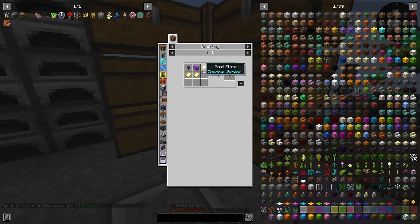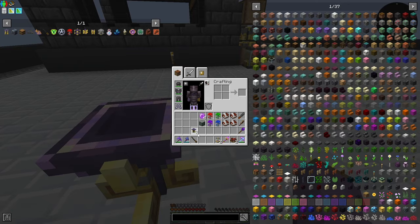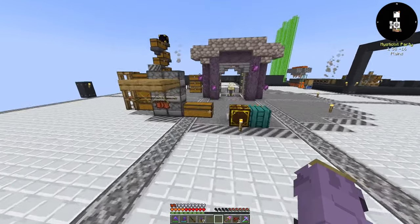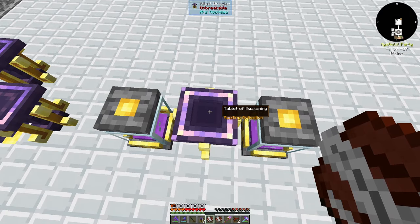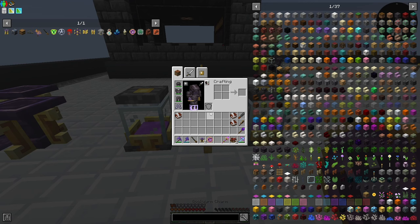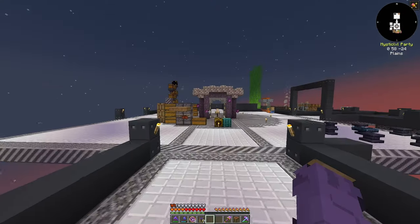We make a ritual brazier — just an arcane pedestal, some gold plates, and a source gem block. We bring it over to our magic area and set up a small ritual. The tablet of awakening requires one of each archwood sapling, four gems, and specifically a flourishing archwood log — no other log works. Once you right-click the tablet onto the ritual brazier, you take a book and right-click it, then you get yourself a bookworm charm. Repeat that three more times for four bookworms total.